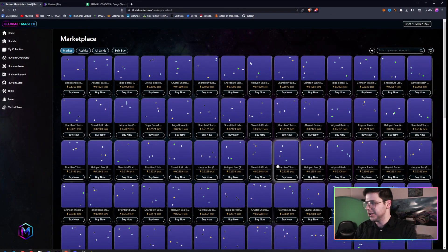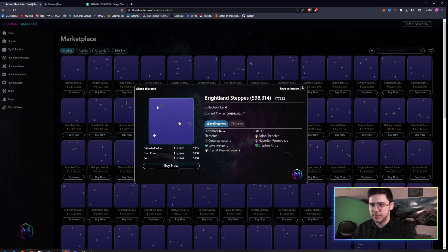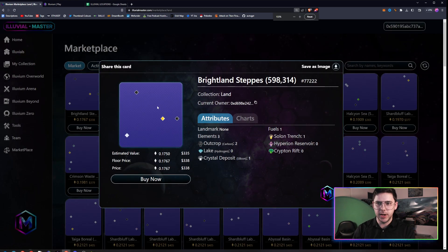Now, more importantly, where should your element sites be placed on your tier of land? We're looking at the Alluvial Master Site because I can see lots of different land plots there. A tier one plot has three element sites and one fuel site. For example, this one has two Carbon off in different corners. The fuel site is the Solon Trench and another Silicon in the bottom left-hand corner. This plot sucks — do not buy this plot.